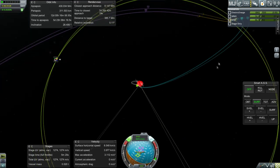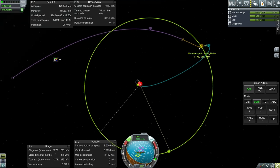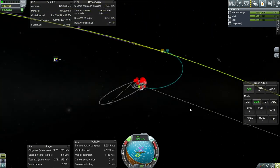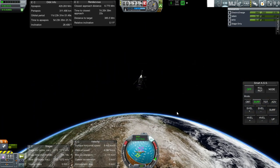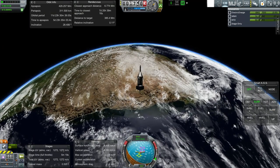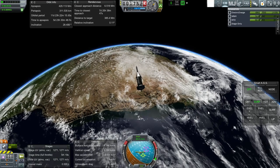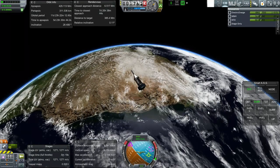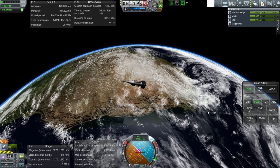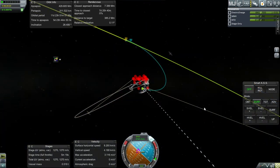That burn should bring us in retrograde — good. We have 1,273 m/s remaining, and estimate about 800–900 m/s for lunar orbit insertion, maybe less since we're in such a high orbit. Now I want to be oriented north-south and give a single burn adjustment. Moon periapsis is now 840 km after the correction.